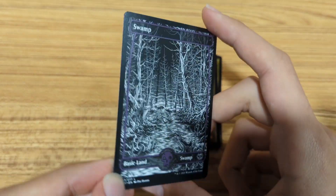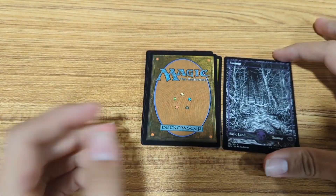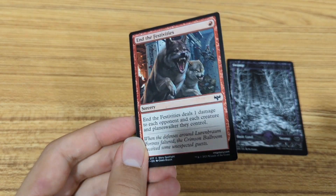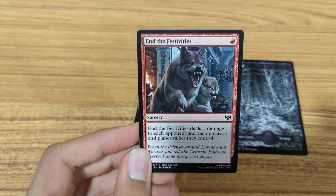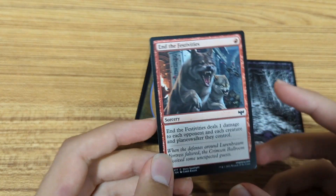The first card — it's a swamp, but a really nice looking swamp. I guess there's not really much to say about this card. It is a sorcery, it only costs 1 mana, deals 1 damage to each opponent and each creature and planeswalker they control. That could be good if they have a bunch of 1/1s or something.